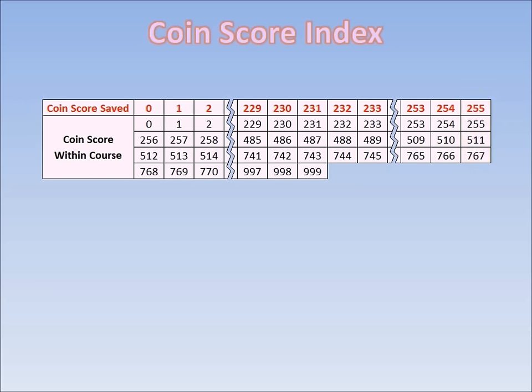So now you can see why people like me tend to stop at 255 coins. Out of all the possible values that can be saved, 255 is the maximum, and so that's what we want saved into our coin records. That means we either have to collect 255, 511, or 767 coins. Out of these three values, 255 comes first, so it requires the least amount of effort to get to — and that's why people stop at 255 coins.